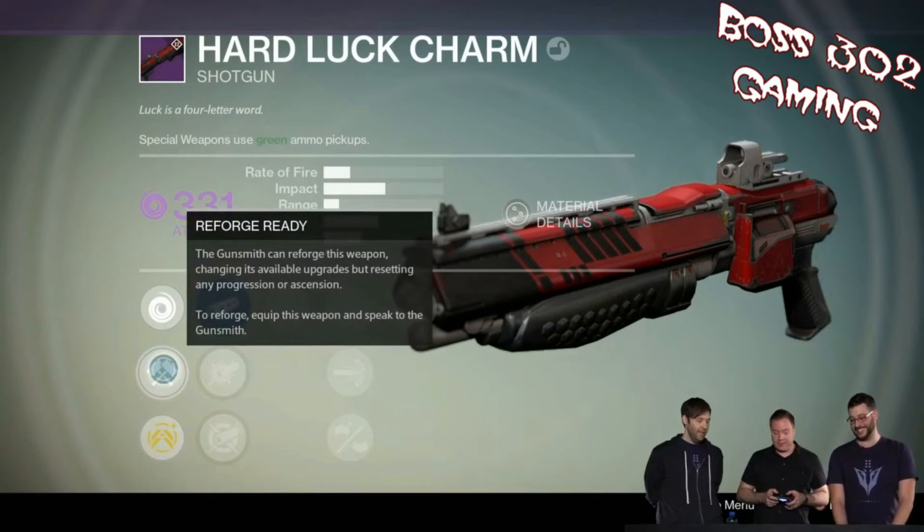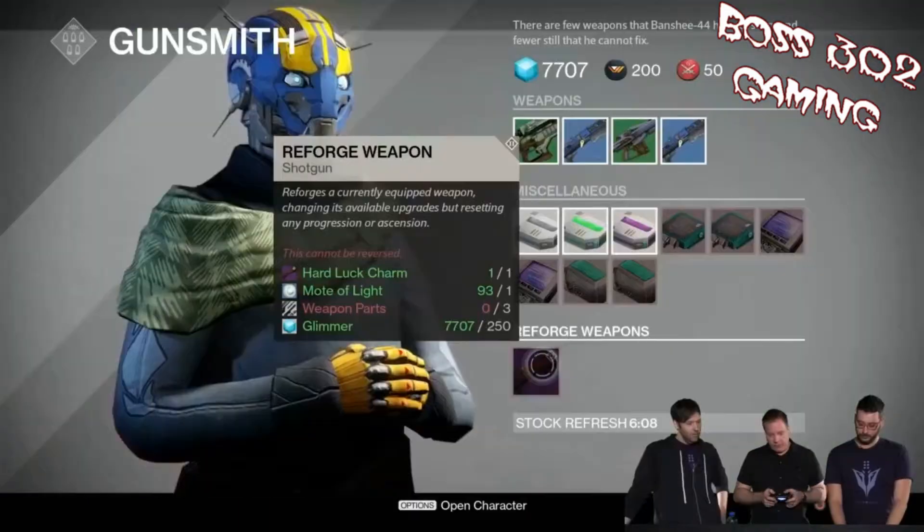Now let's get into reforging. If you play Iron Banner you're already familiar with this concept — it allows you to get a whole new perk roll on your shotgun or other weapons. You can only do this with the brand new House of Wolves weapons, and you can find this feature at the Gunsmith.